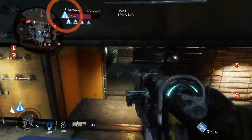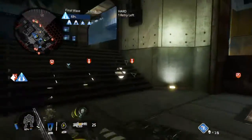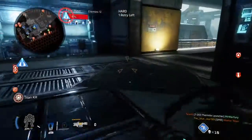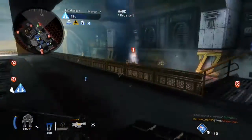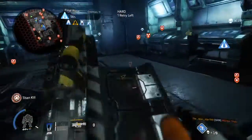Harvester health is at 75%. Guys, we just lost a pilot out there — we've got to be more careful. Oh, shoot! The Harvester's getting barraged by mortar Titans! Listen up! Go near the edges of your mini-map to find them.